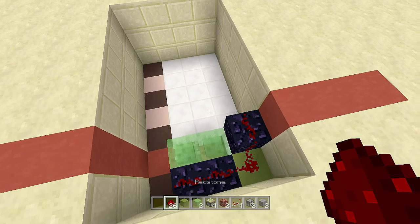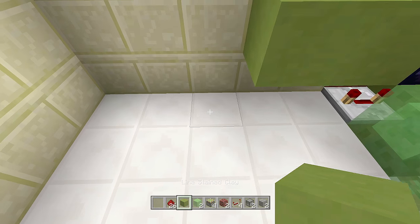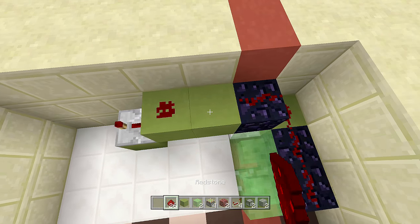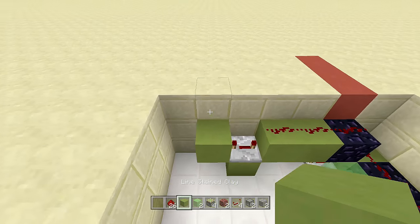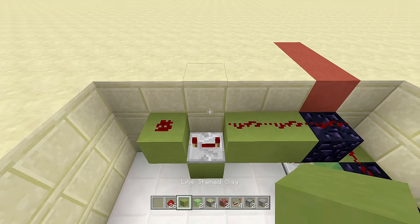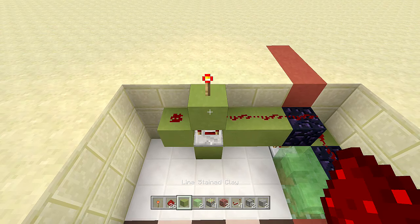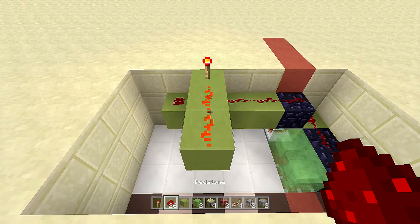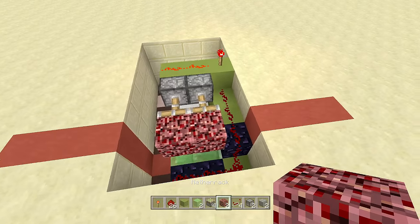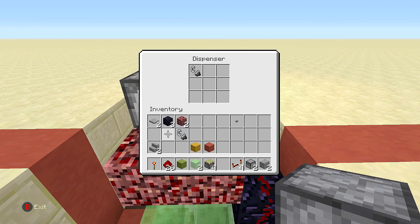We're completely done with our immovable objects. Come out two more blocks - one, two - then come down a block and place a repeater on four ticks delay. Place redstone along all these blocks - one, two, three - place a block in front of that four-tick repeater with redstone on top. Then place a block between these two pieces of redstone with a redstone torch on top. Come out two blocks from this block, place redstone on top of both, then place two sticky pistons facing inward so both extend out, and place netherrack in front of those sticky pistons.